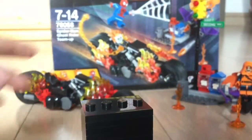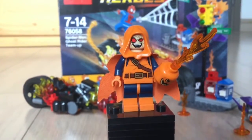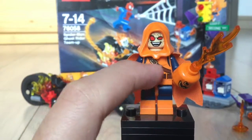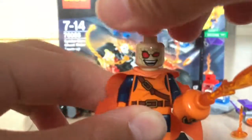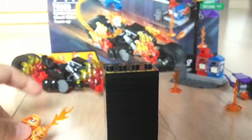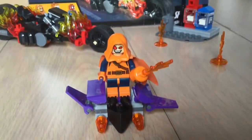Next up is Hobgoblin, and Hobgoblin has a classic look — not really any changes made to him from the comics. It's a basic Hobgoblin look with his classic Halloween costume body and a cape on the back. He does have a double-sided head. He also has his glider, like Green Goblin, and it's fully poseable.